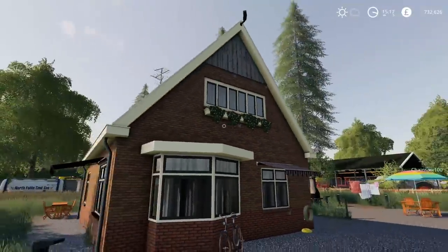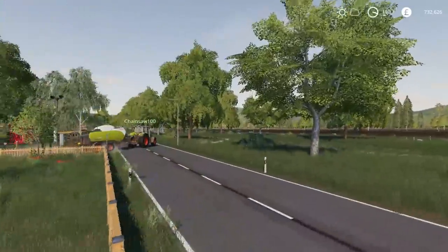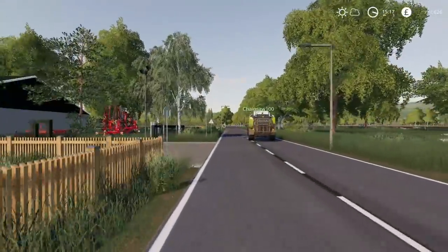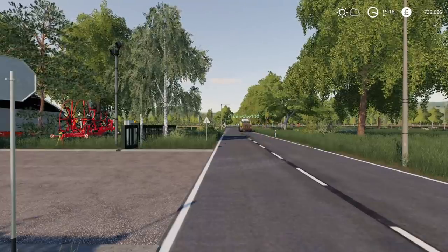Hello everybody and welcome back to Green River with Chainsaw, episode 100. As you can see, Chainsaw is just heading out to the field which we cut in the previous episode. It is a grass field. I think he did actually ted it at the end of his time lapse, so it's ready to bale.